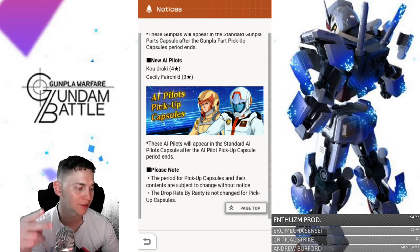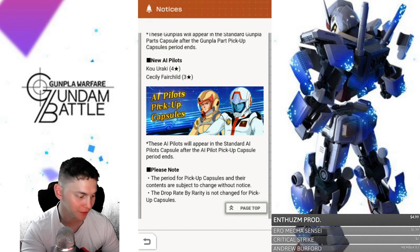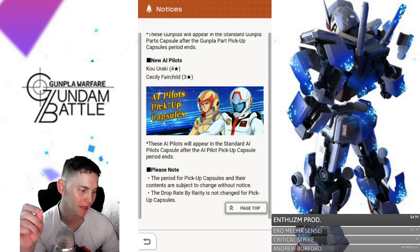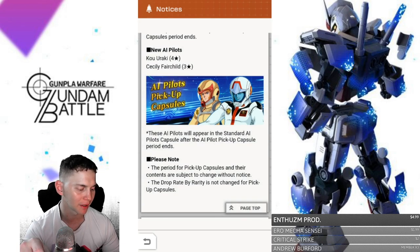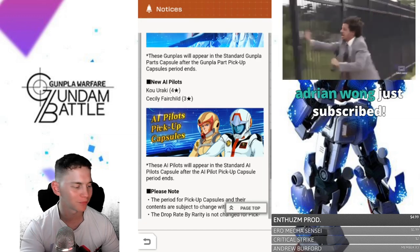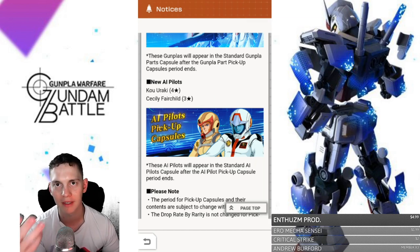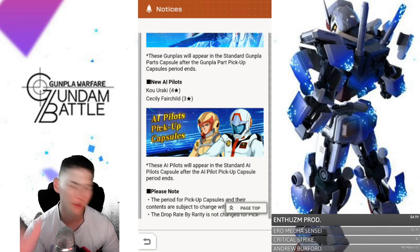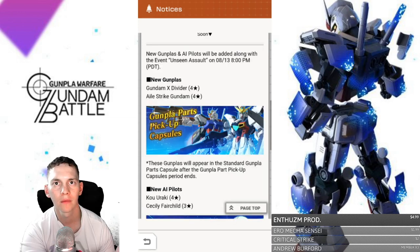You're gonna have two new AI pilots. There's a character — I think from a Federation series, based on what I'm seeing — and Sicily Fairchild, who's gonna be a three-star and is from F91. Then there's Char Aznable, which is the one I've been wanting to pull. These two pilots, I think they're gonna be pretty cool, but I honestly need to see what they are. I need to see what their license is gonna be, their stats, and what their tags are gonna be — that's what's important to me. License first and foremost, and then I want to check out their word tag.